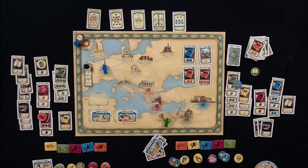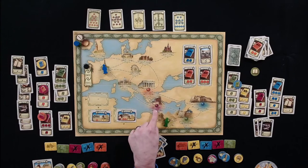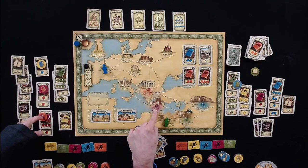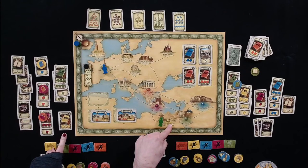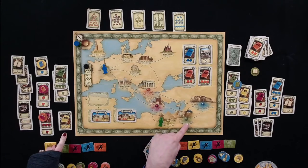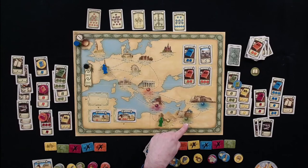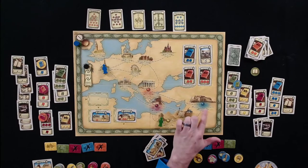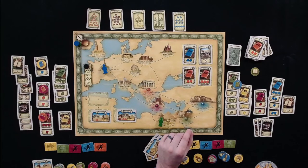For most special knowledge scoring: Orange — Melissa gets five points since Tom has none. Purple — Melissa has five versus Tom's two, so Melissa gets five points. Yellow — Tom has six versus Melissa's three, so Tom gets five points. Green — Tom has nine versus Melissa's seven, so Tom gets five points. Blue — Tom has more than two versus Melissa's two, so Tom gets five points. Melissa ends with fifteen special knowledge points total; Tom had ten.